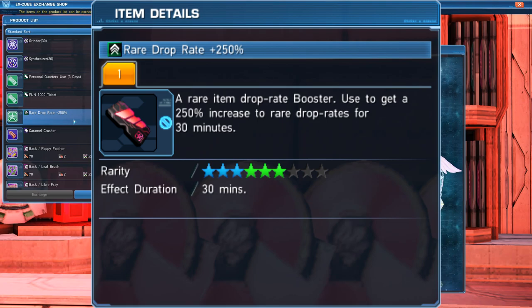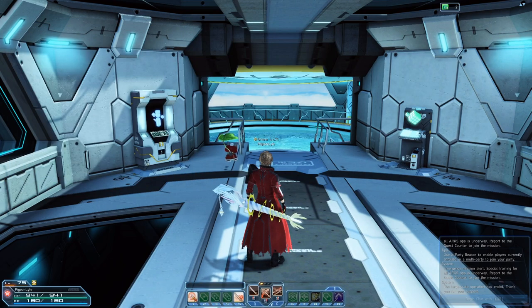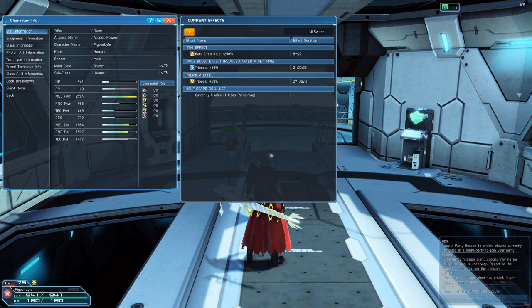As a reminder, you can also stack these boosts. As you can see, I have a rare drop 250 running at 29 minutes remaining. I'm going to stack another one on top of that — I'll just use it and now it should be showing 59 minutes.